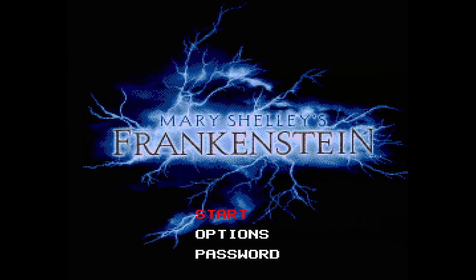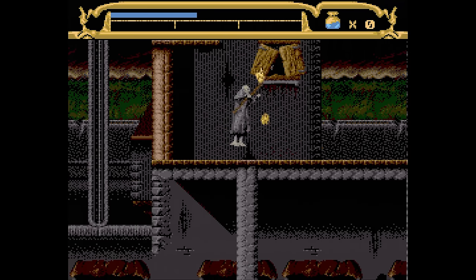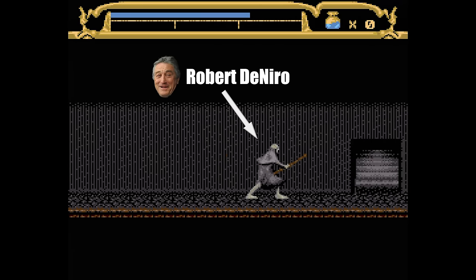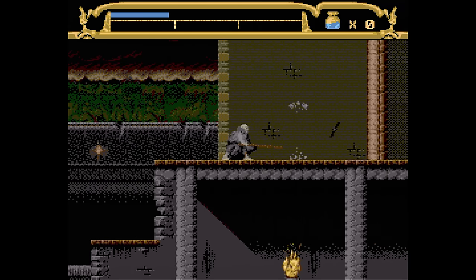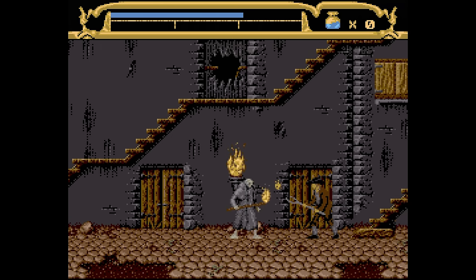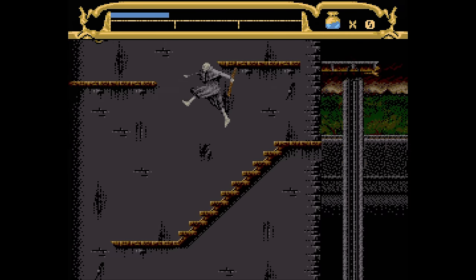This next one didn't exactly set the world on fire, or North America as it were, but it's not awful. The movie it's based on was a big budget flop, so that probably didn't help. Here's Mary Shelley's Frankenstein on the Sega Genesis, released in November of 1994 from Sony and Bits Studios. It's based on the 1994 movie of the same name. You play as Robert De Niro's version of the Frankenstein monster, or creature as he's called here. It first appears to be sort of an action platformer — you jump around and you can whack enemies with your little stick. However, this one is actually more of a puzzle game.